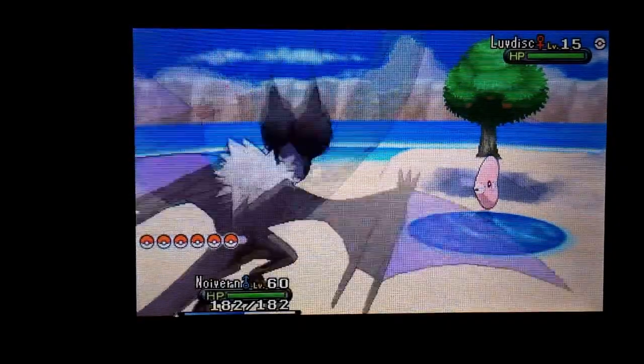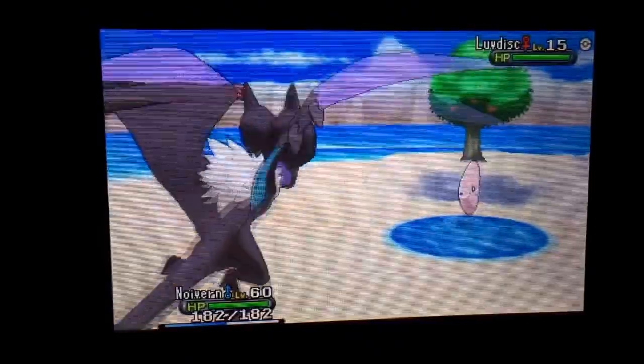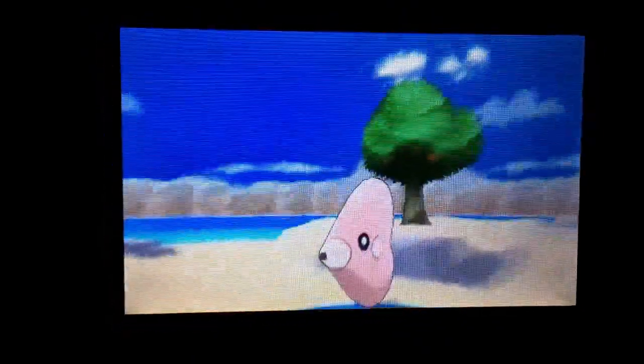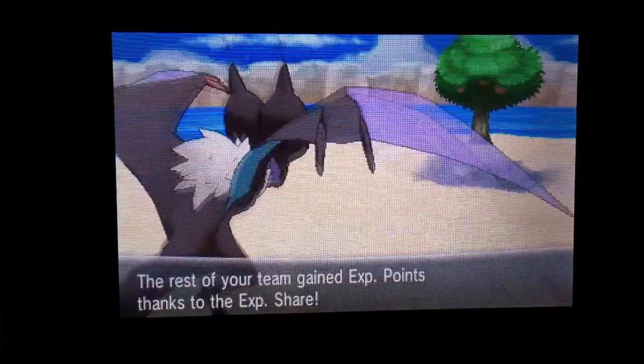Frisk — so this one has a hardscale. What we're going to do is hit Thief down here, and it's going to steal the item and knock out the Pokémon. Love Disc fainted, and it says stole hardscale — from Love Disc, I mean.